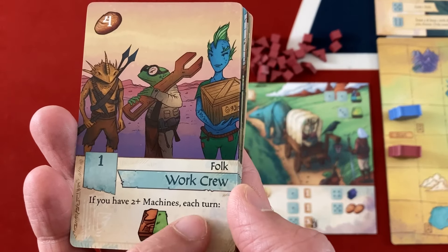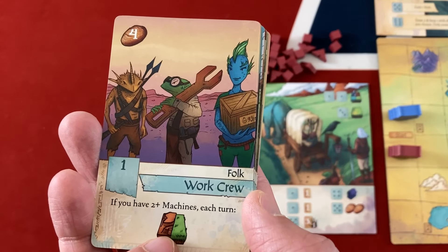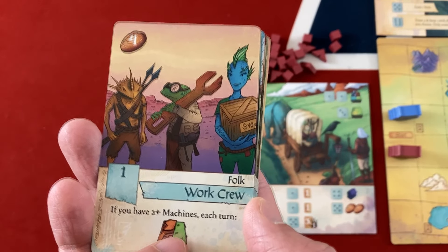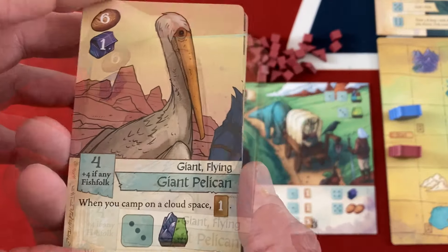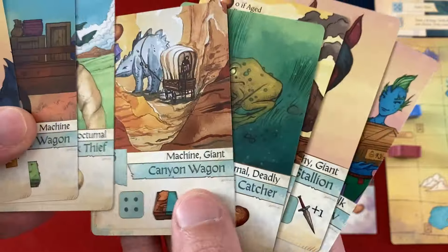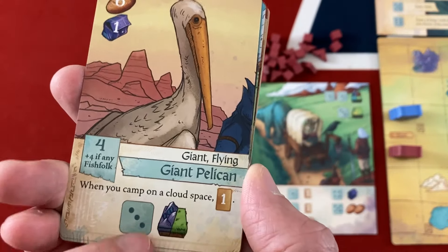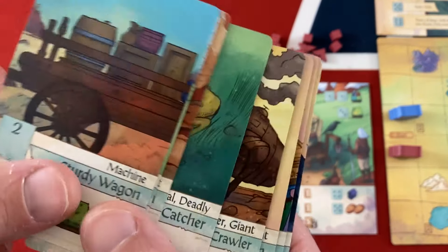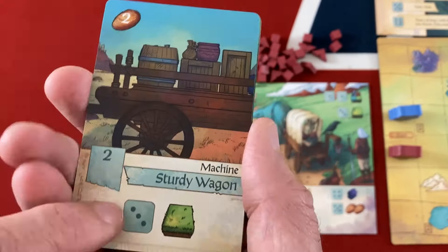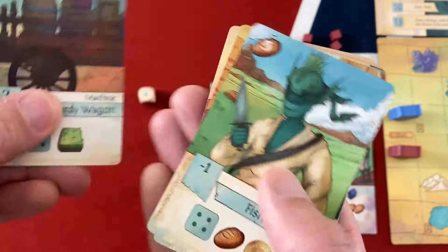There's another machine combo card worth one victory point — if you have two-plus machines, each turn you get a free hill or plains movement, but they're folk themselves so I'd need two separate machines. The giant pelican costs four and gains four more if I have any fish folk, and when camping on a cloud space you draw a card and can move onto mountains or plains. Here's a cheap machine: only two food, and for a three you can move onto a plane — pretty nice, and it's two victory points.